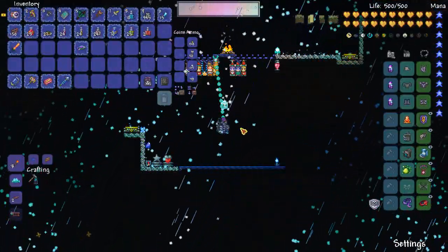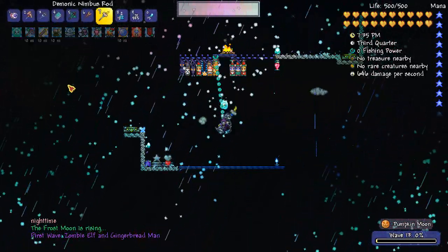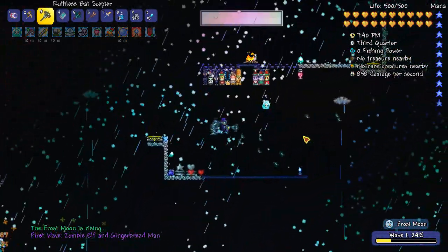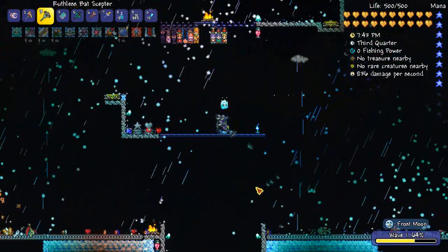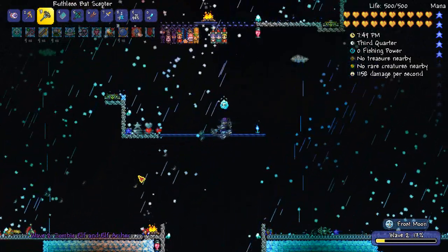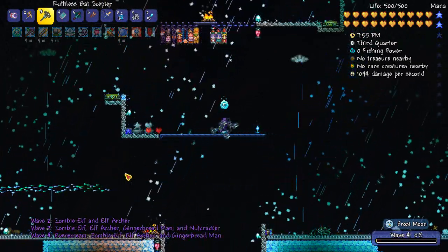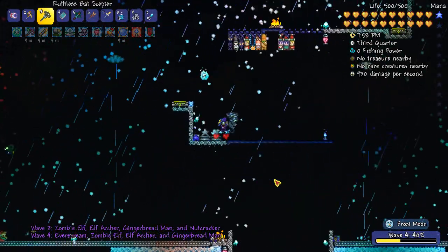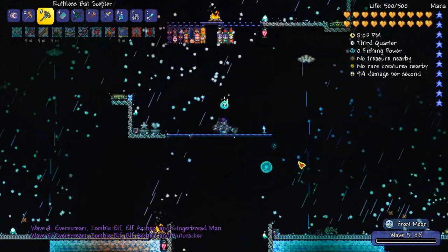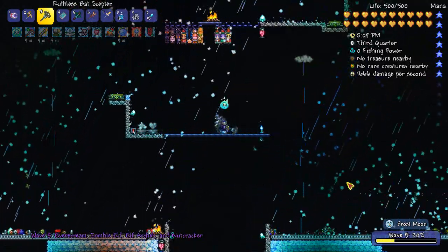It's been a while for me since I've done a Frost Moon, so I've got a Naughty Present - let's give this a try. I'm gonna get out a few summon thingies and start with some Bat Scepter to hit guys from far away until more guys come our way. This should be a fun event and I do have a number of banners. We're getting through some of the early waves rather quickly, which is good. Let me go ahead and pick up a little bit more mana and keep on sailing through the early waves.